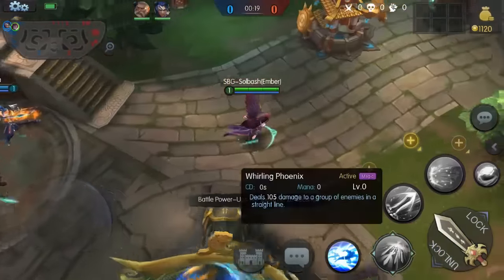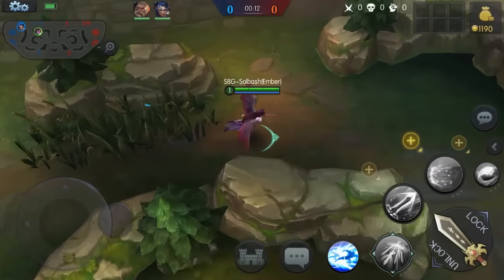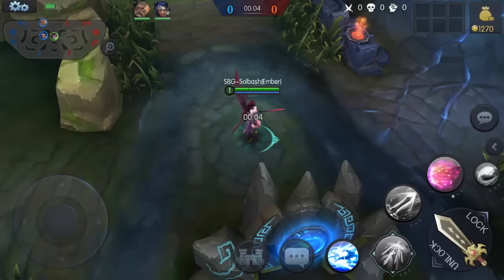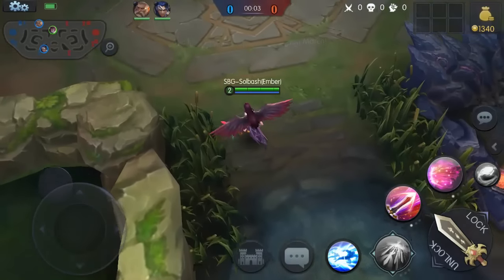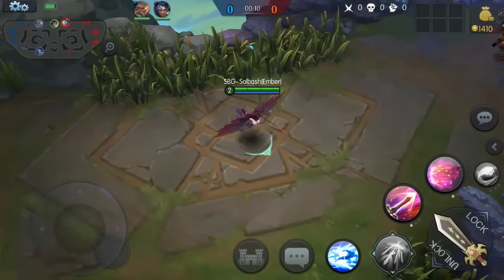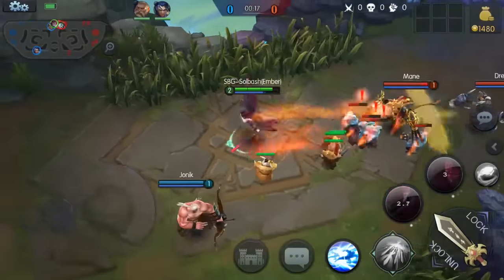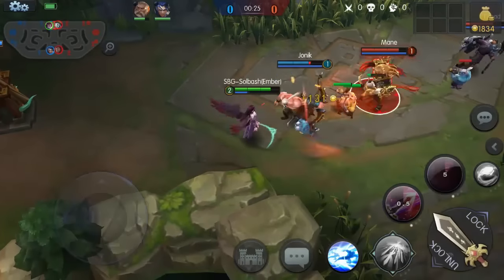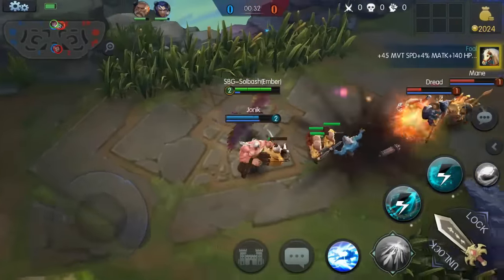First skill does 105 damage to a group of enemies in a straight line. Going with the skill that slows to begin with - that might come in handy. We'll go ahead and get both of them, a little bit of lane clear probably with both shots this early. As you can see, I've never really played Ember outside of maybe one or two games. We're waiting on the minions. It did not kill them all, and they both shrank me which silenced me - I wasn't able to use skills.